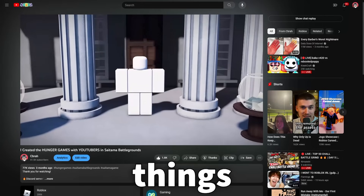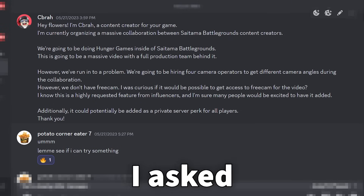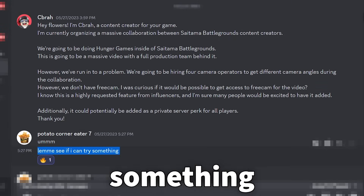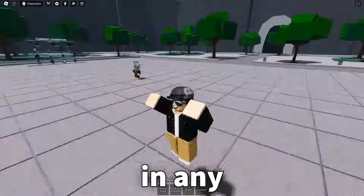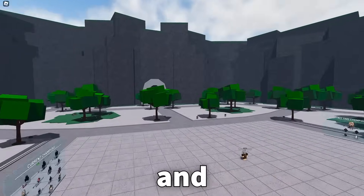Also, when I was working on setting things up for my Hunger Games video, I asked the owner if we could set up free cam and private servers. The owner responded, let me see if I can try something. And then a few minutes later said, check update logs. And in update logs, you can see that free cam was added for private servers. So yeah, now if you're in any private server and you press Shift P, it puts you into free cam and you can fly around.